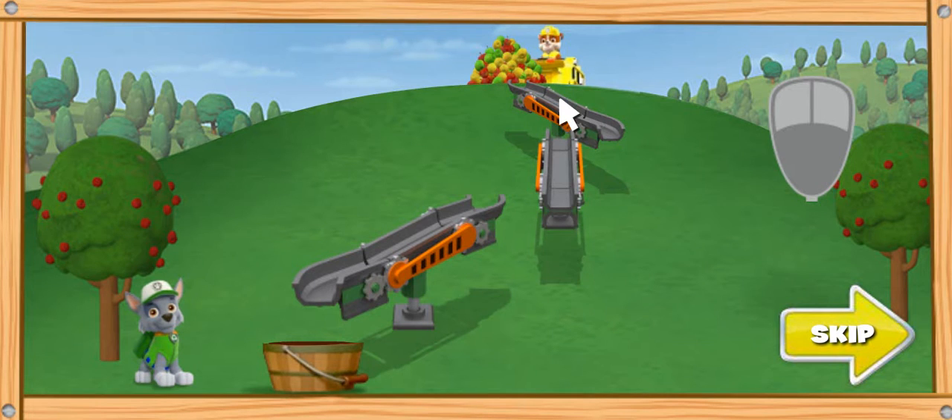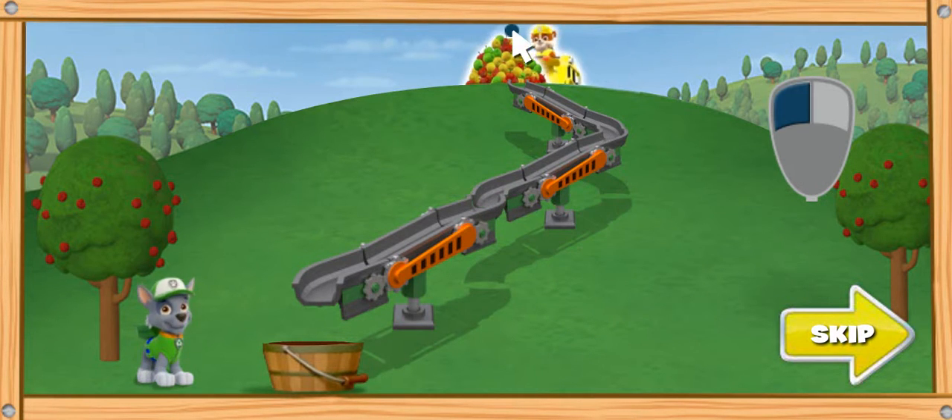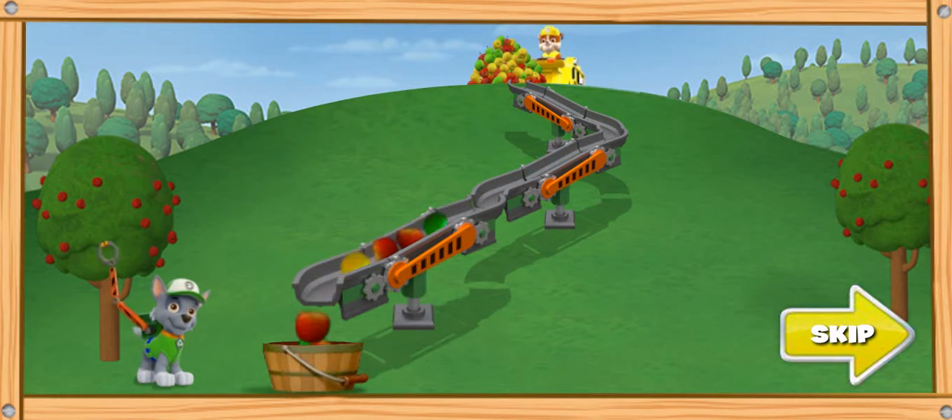To turn a chute, click on it! Every time you click a chute, it turns! When you line up all the chutes leading to the basket, click Rubble! Rubble will push the apples to the chute! Paw Patrol, here we go!